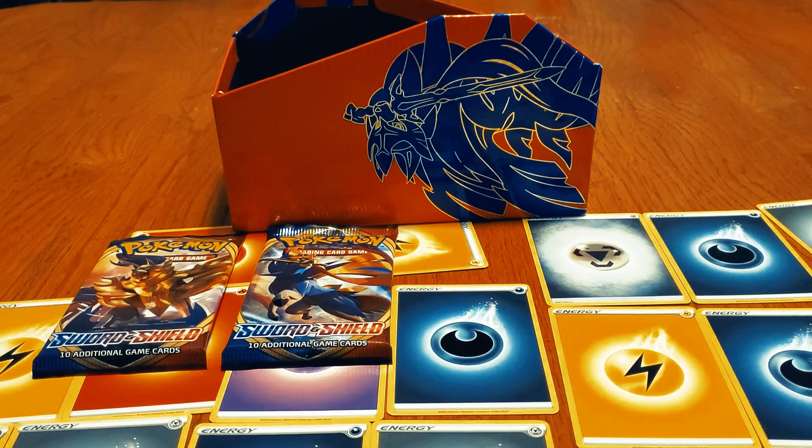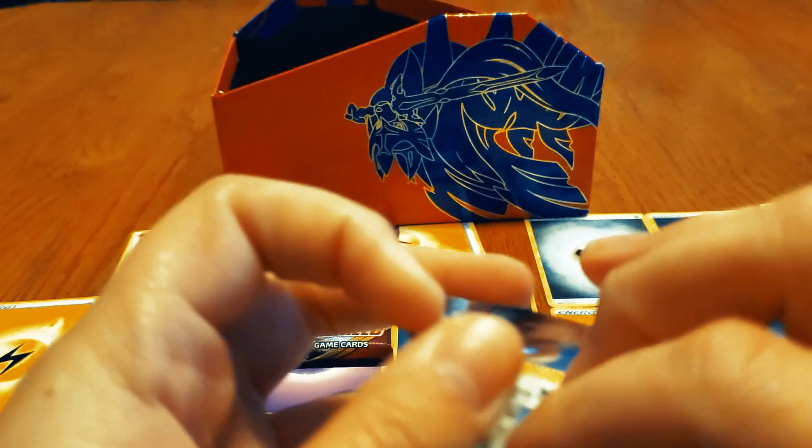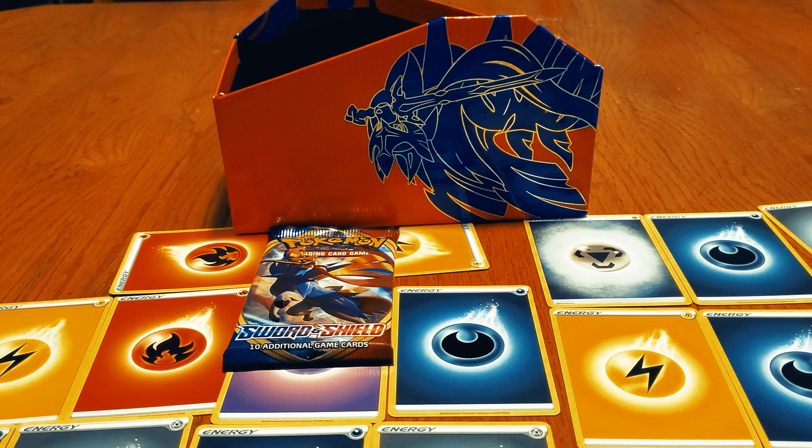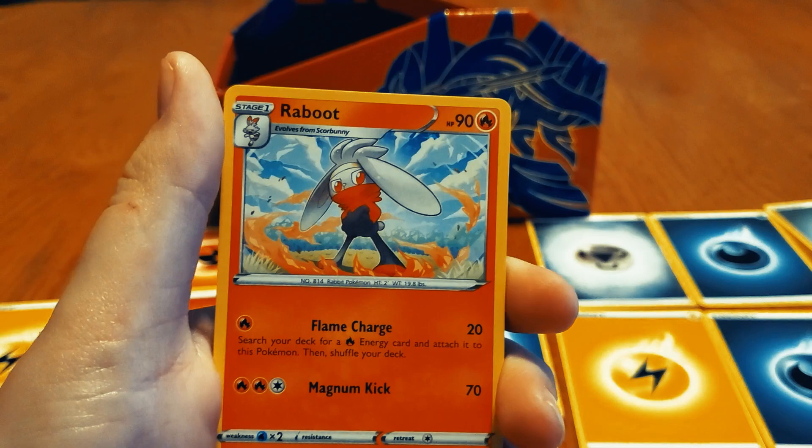Oh, that big Toedscool V is so hype — oh my gosh, just sitting over here like, I love that card. I am the big Toedscool V master, the V card master. He's not a Charizard but big Toedscool V — pretty dang close if you ask me. We're getting at least one more good pack — hollow will work. You didn't see that.